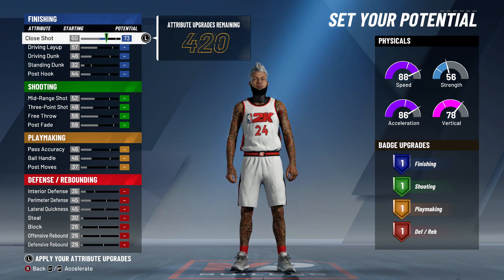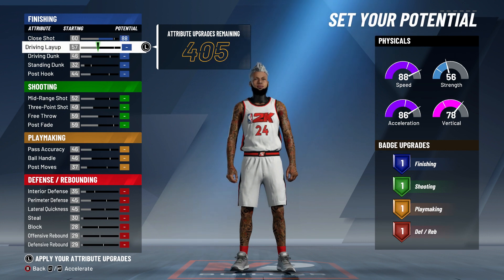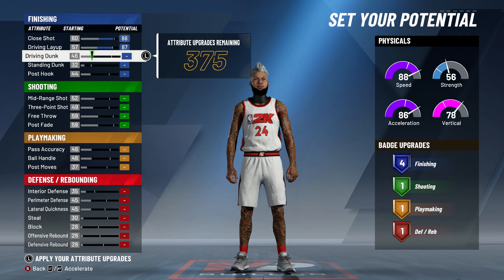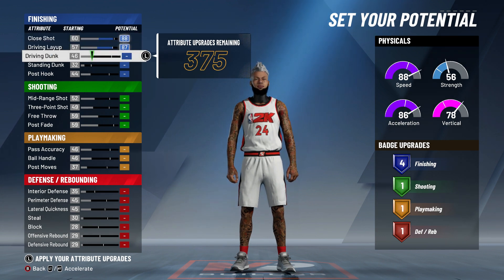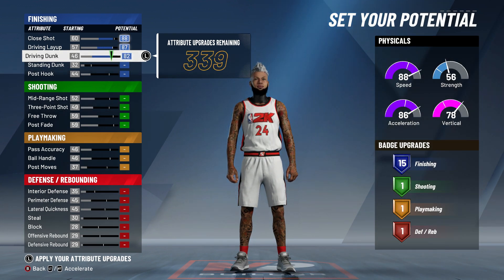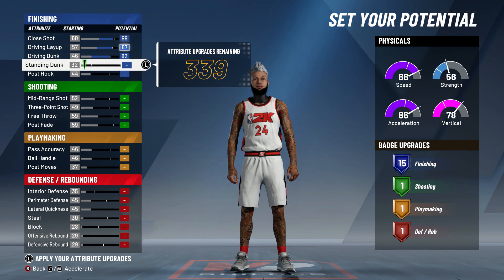For your close shot, max that out at 88. Don't put it to 90. For your driving layup, put it to 87 — you get four finishing badges. For your driving dunk, put it at 82 to get those finishing badges, and obviously you want to max that driving dunk. Standing dunk — don't even touch it. Post hook — don't even touch it. Because at the height you're going to be, you're not really going to be able to do anything with the standing dunk.